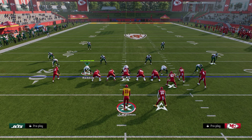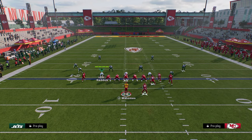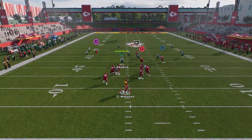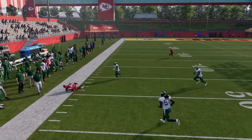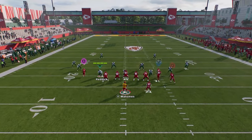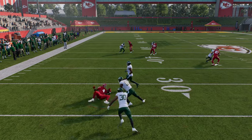The setup for this play: you're going to call this with your bunch to the wide side of the field, put your slot receiver on a crosser, and snap the ball as fast as you possibly can. Your first read is always a streak, and then you have this high-low read between your crosser and this little underneath drag route. The high-low read is why you call this play — it's super hard to guard because it attacks across the field.